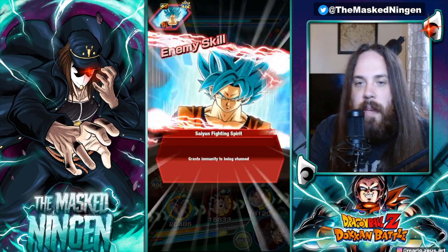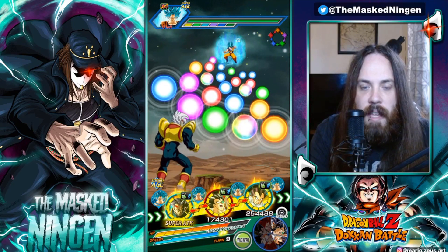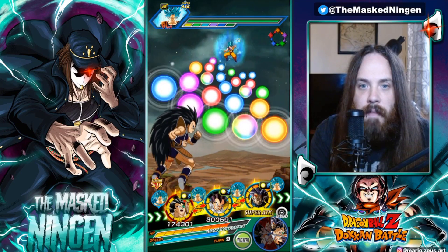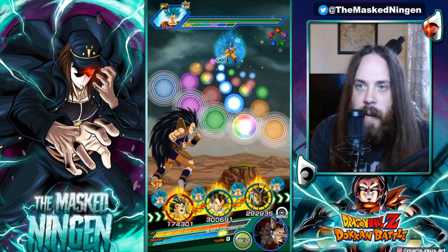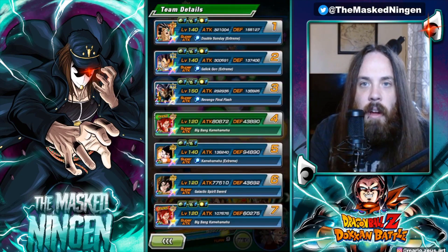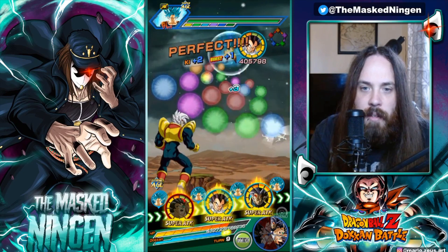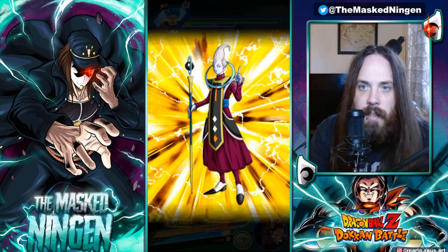Let me know down below how you want to see me use these guys in other videos — I think one of the best things to do is use them individually on the different categories they're going to be very strong on, but we need to think about the best way to do that. We got a decent amount of orbs for Raditz — 150k — that's not a great amount of defense so we could take a lot of damage from the super. I don't want to get above 80% so I'm going to pop a Whis just in case.